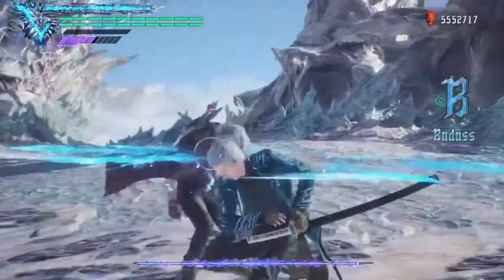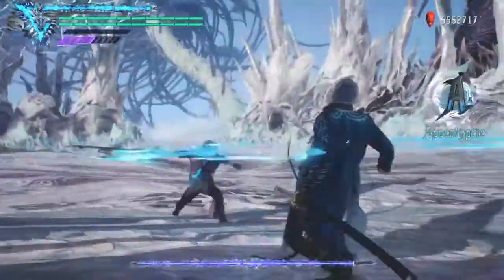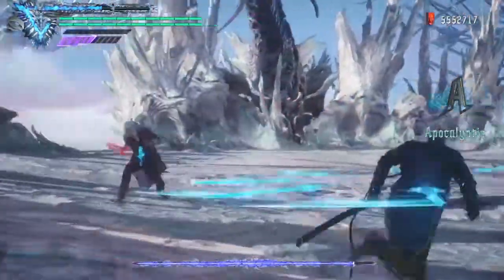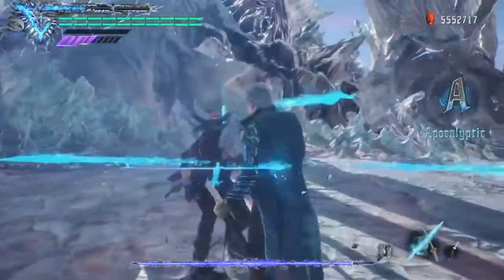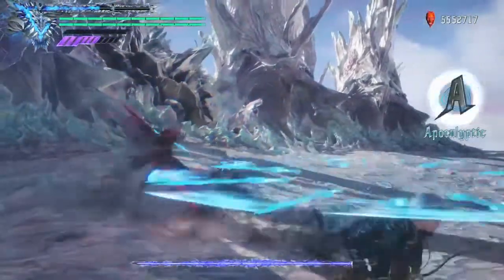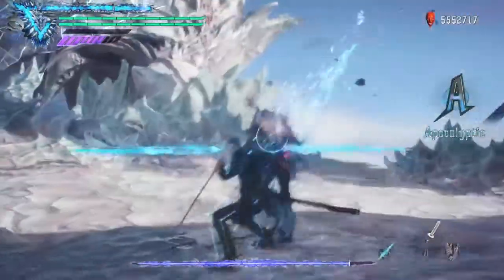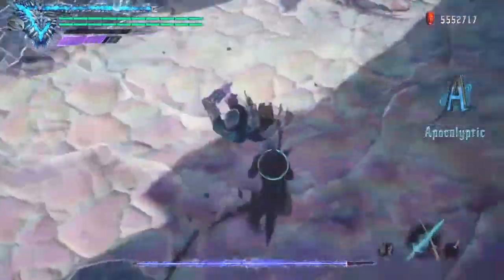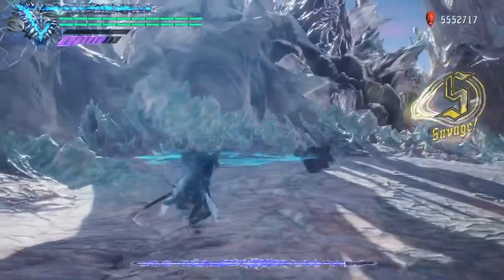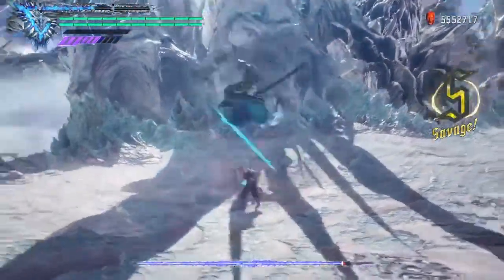That move, you just dodge it. That's all I can really say — just try and keep dodging. So when he's in Royal Guard, never attack him, just dash away. When he teleports, dash away from him again, but then dash back in. That way you should avoid the hits. It doesn't guarantee it all the time, but it usually does work.